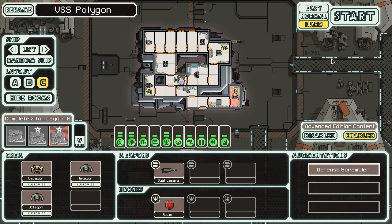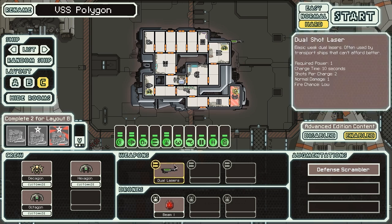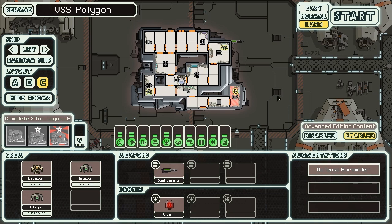Let's see if we can make anything happen. Honestly, I think this is probably one of the better Type-C ships in the game — it starts with some very good combos already set up, given that you have the Defense Scrambler, hacking, drones, and lasers all going on. That's some pretty powerful stuff. Let's jump into this.